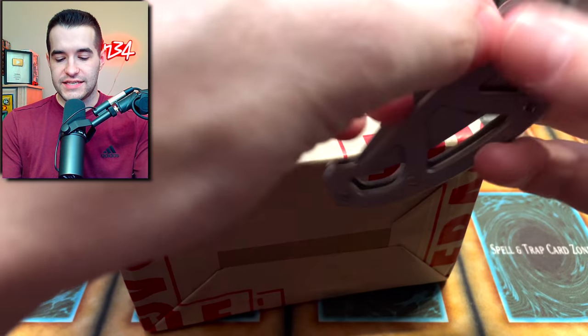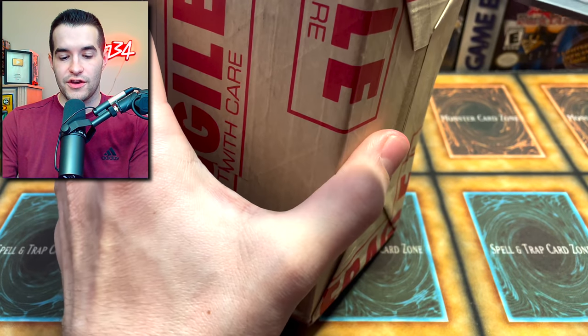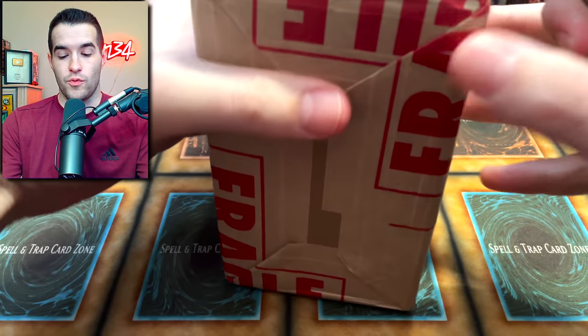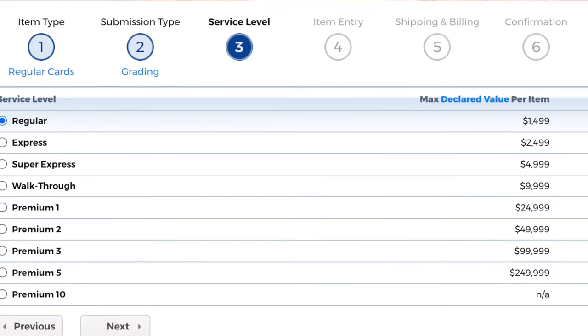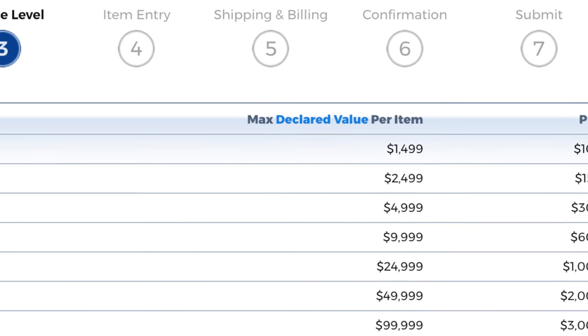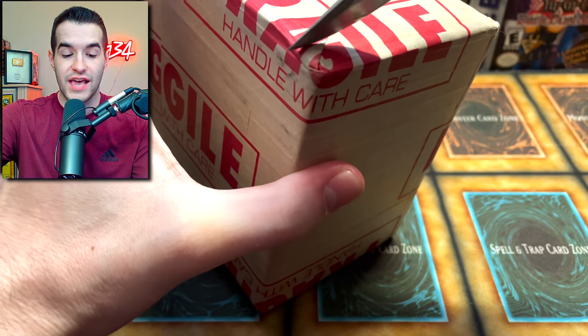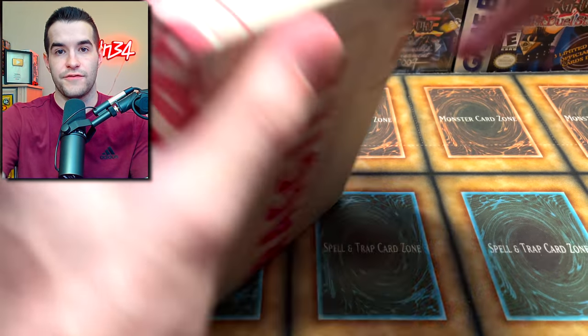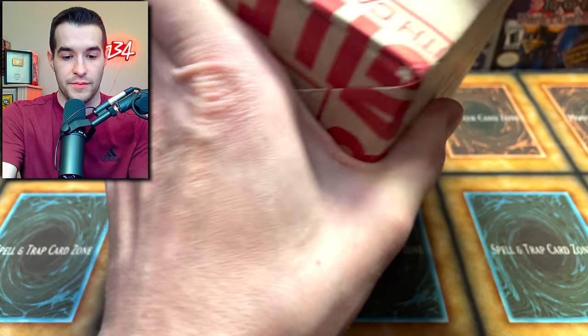Now that we're back from the pre-grade, let's see if we predicted the grades correctly. I don't remember what I predicted at this point — it was a couple of weeks, maybe three weeks. I actually did this regular submission style, which was the $100 rate, and it actually came back in like two weeks. It was super fast. I recommend using that one over express if you have a card under the value limit.